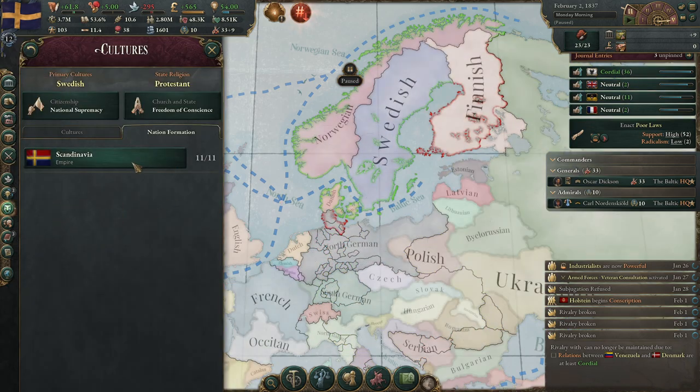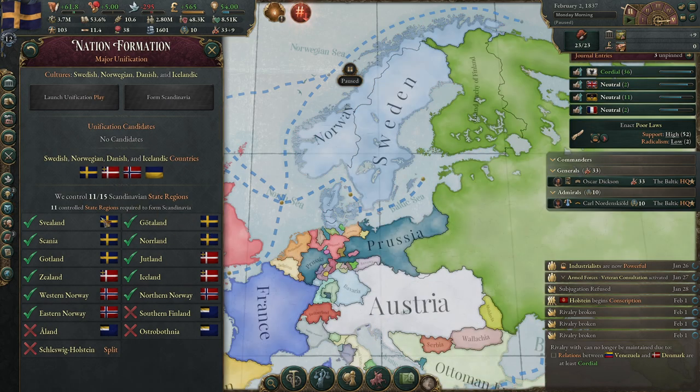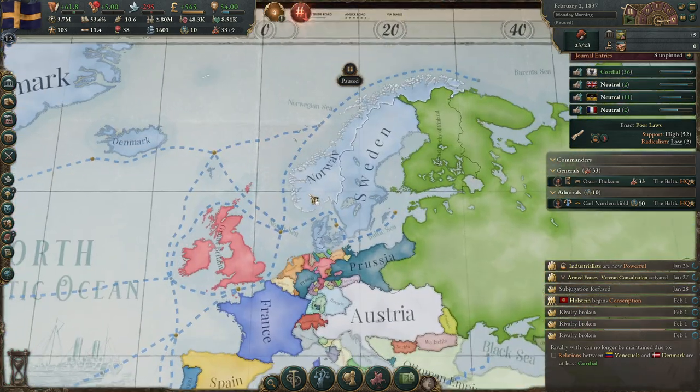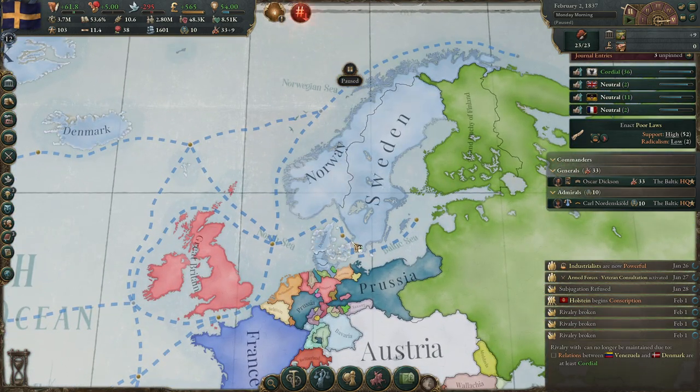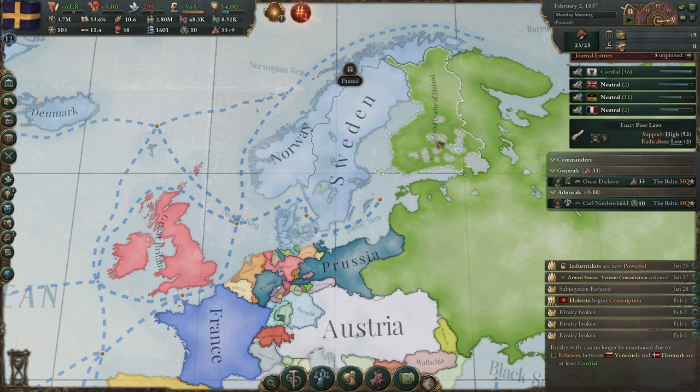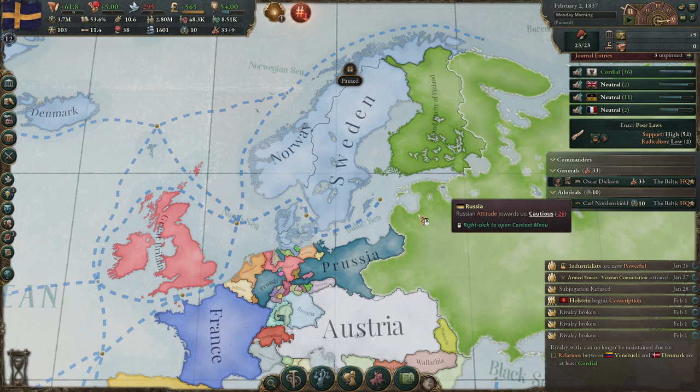Spain is out of the war and Denmark is now our puppet — they are in our color. If you go to the nation formation screen, you can see that we have 11 out of 11 states to form Scandinavia, except for Sleswig-Holstein and the Finnish states. Now I will build up my country, build railroads, start colonizing to get sugar, dyes, coffee, and tea, and when it's time, come back to form Scandinavia.